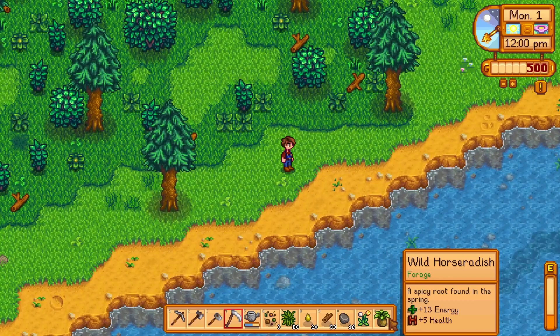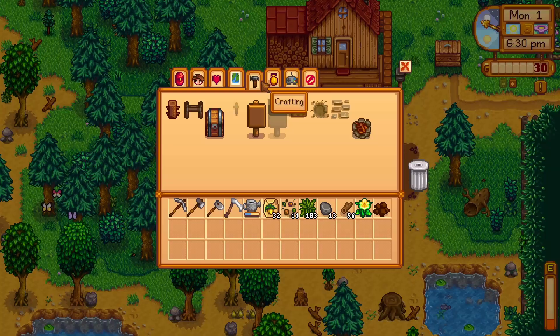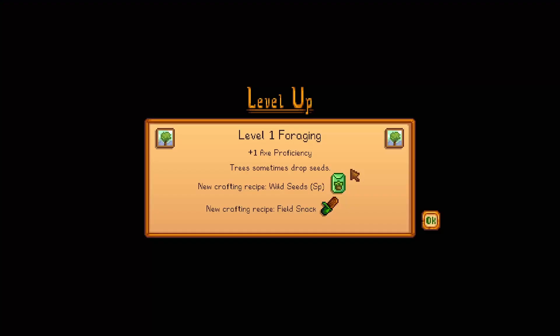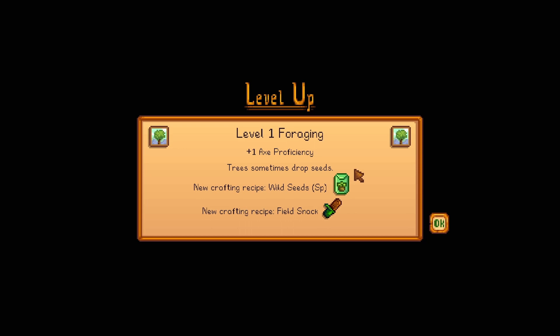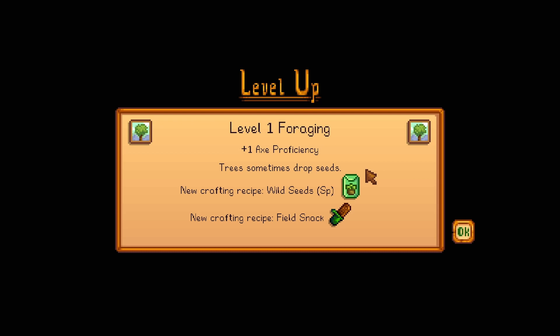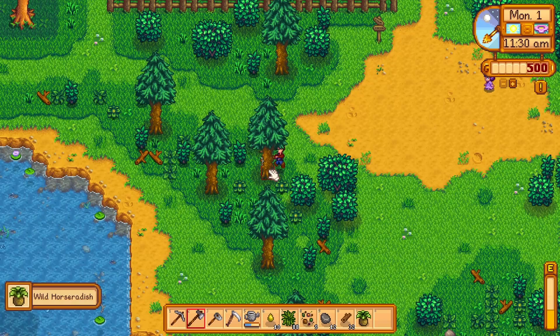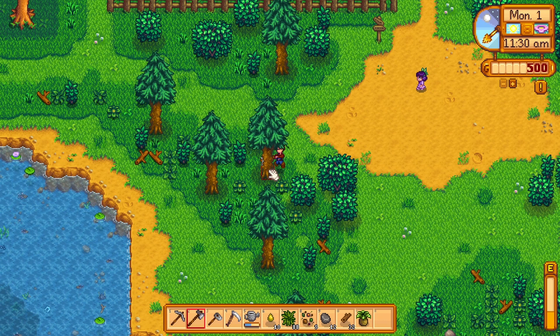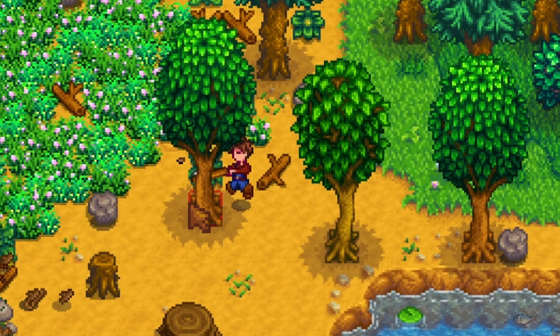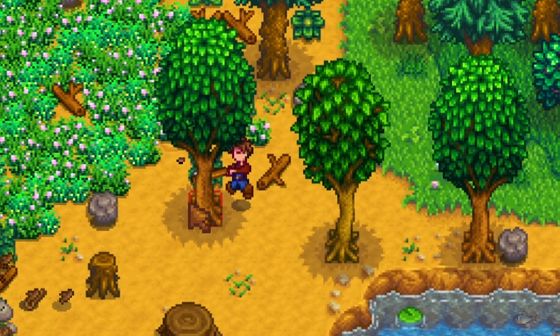Now for wood cutting. Towards the end of day 1, you should focus on cutting down trees to get around 50 wood, which will get you a storage chest for all of your items. By day 2, you should have unlocked foraging level 1, which gives you the chance to get tree seeds from chopping trees and to craft the field snack, which restores 45 energy. Always focus on cutting down the tree and not the stump, because cutting trees gives foraging experience while the stump doesn't. Stumps over time spread tree seeds, so it's good to leave them until you need that space.